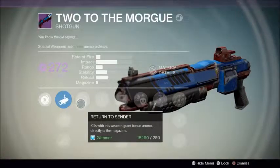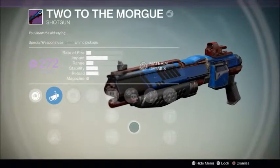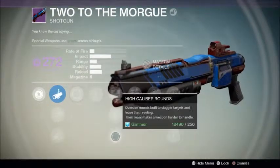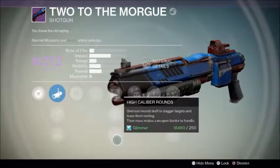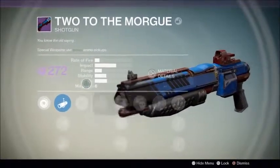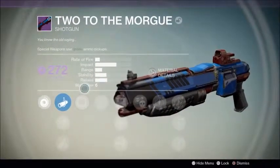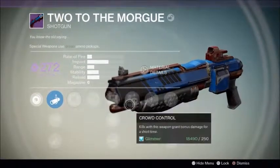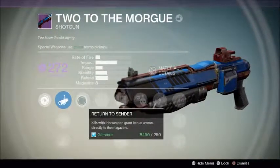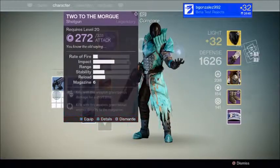Let's see — it's a void weapon with crowd control, field scout, jump shot, and high caliber rounds. I can always use the sword breaker. I might dismantle it — I really don't need it. So I'm just going to dismantle this.